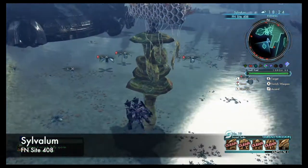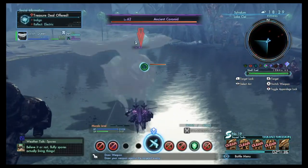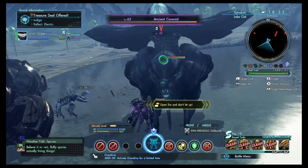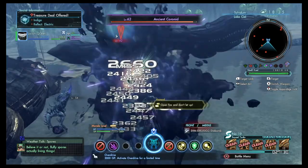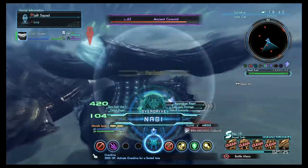Squad task number 19, task 5 is to hunt 16 Karanid. These are located all around Lake Seal in Silvolum. Warped to Frontier Nav site 408. Just travel around the lake and you'll find Ancient Karanid around level 59 to 65. Be careful.